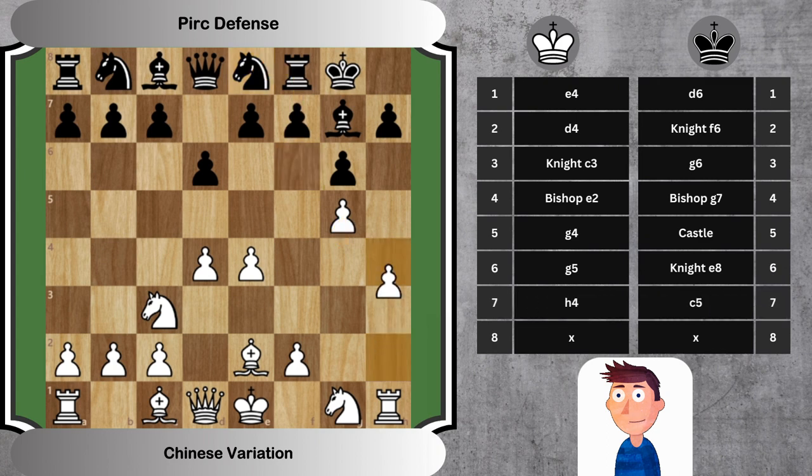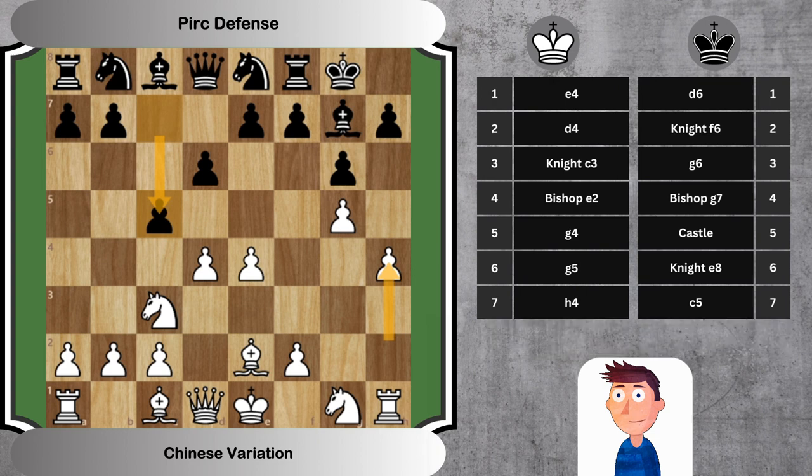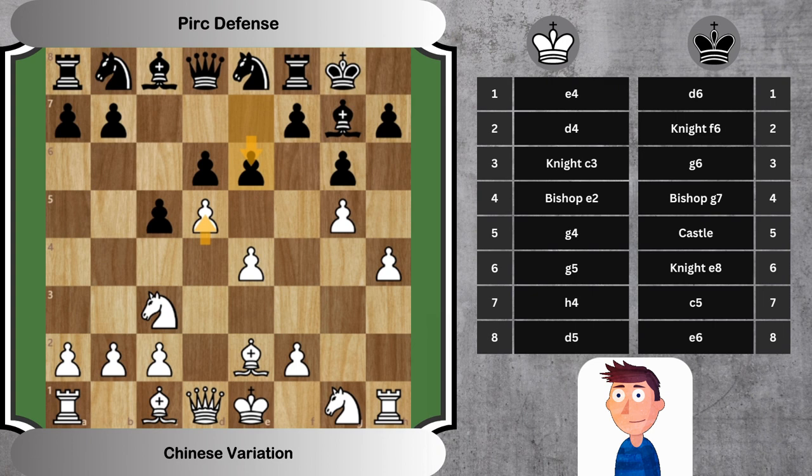7. H4, C5. White continues the pawn storm, showing aggressive intent. Black strikes at the center with C5, aiming to challenge White's D4 pawn. 8. D5, E6. White maintains the central tension by pushing the D-pawn. Black responds with E6, preparing to further challenge White's center.